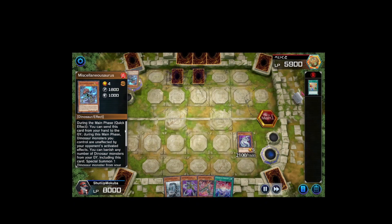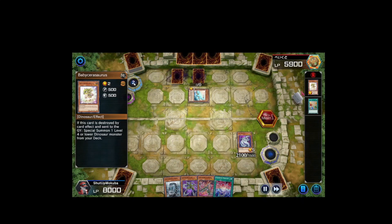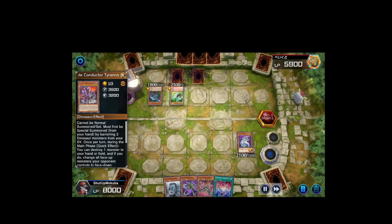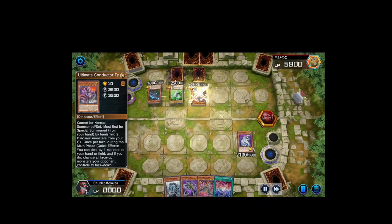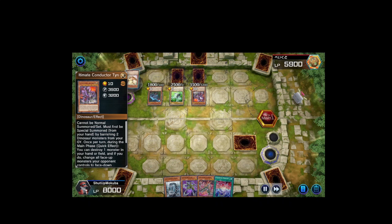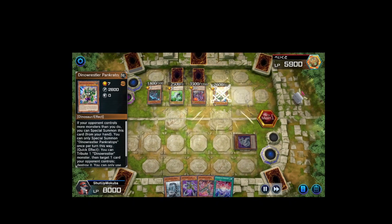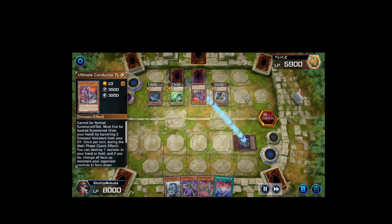He's going to add Miscellaneousaurus, which sends itself to graveyard making all his dinosaur cards unaffected by card effects. He banishes Misc to special summon Archosaur, pops one card in hand to add the Baby Sarasaurus. Baby Sarasaurus summons out Oviraptor, Oviraptor adds UCT. He uses Oviraptor to pop Archosaur to bring back Baby Sarasaurus, then does a tribute summon. UCT pops a card and flips my face down. Opponent actually had game but decided not to attack everything.